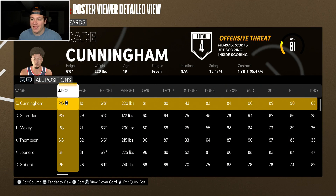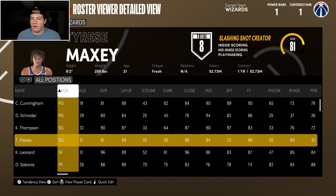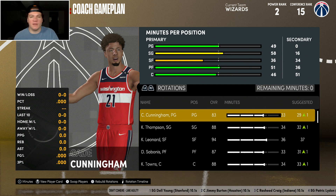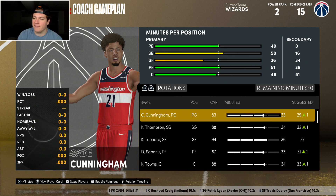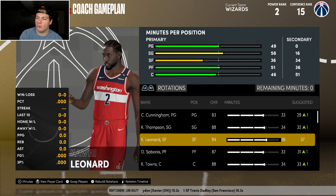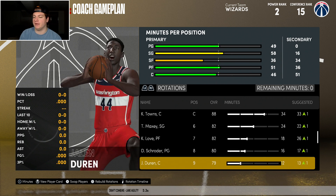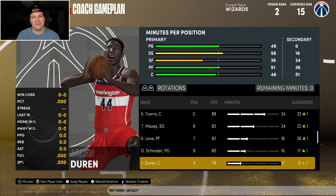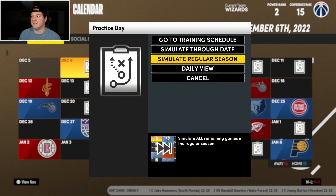I'll see you guys at the start of year number three — I tend to forget what year it is recording back-to-back. This is it, man. I think this team can do something special here in Washington. Starting five: Cade Cunningham, Klay Thompson, Kawhi Leonard, DeMontis Sabonis, Carl Anthony Towns. Bench: Tyrese Maxey, Kevin Love, Dennis Schroder, Jalen Duran. This team better win a championship.